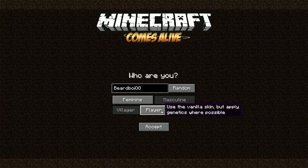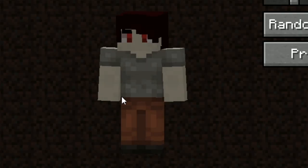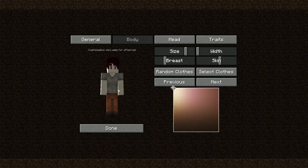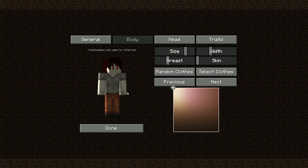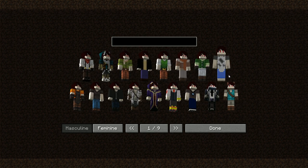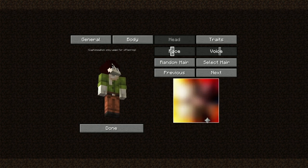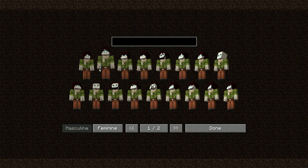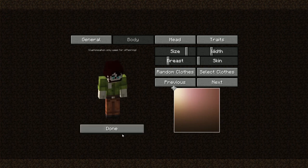Before we start anything in this pack we gotta decide who we are - we're gonna go with the player. This is customizable for the offspring. I am as pale as a ghost, sorry future children. We'll make you tall. You can add detail to the skin, I like that. We can select clothes - that one kind of looks like my Bedrock skin, we'll go with that. We can change the eye color - there's my trademark blue. Select hair - sticking to the brand, folks!